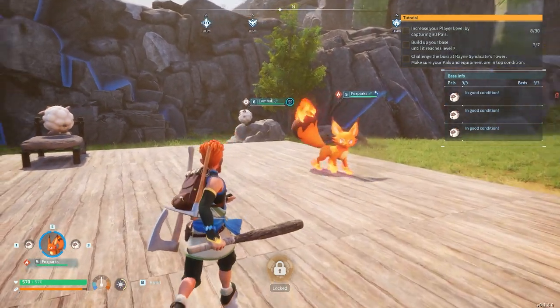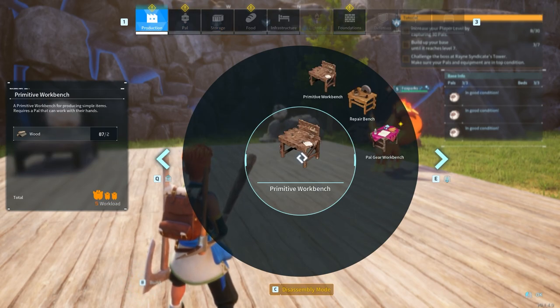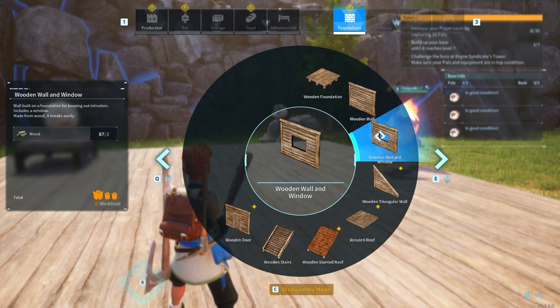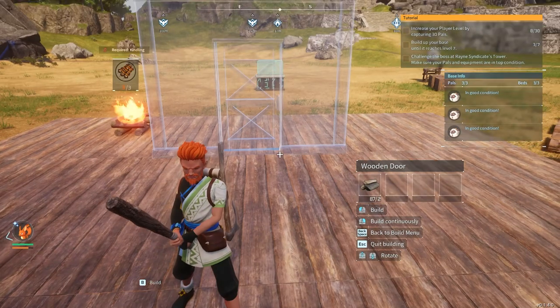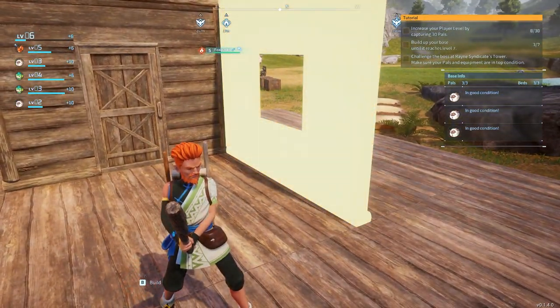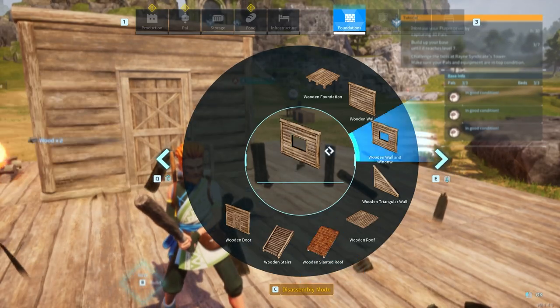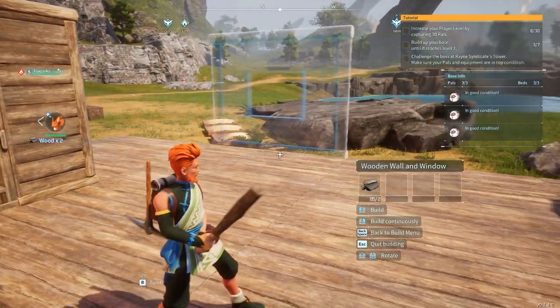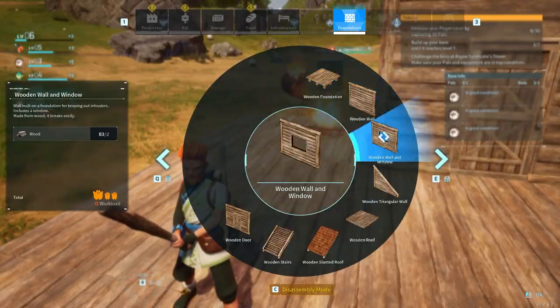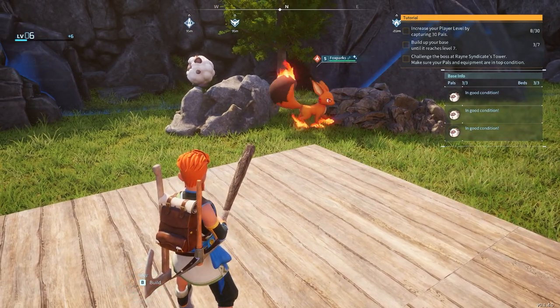Let's go ahead and finish off the house here. I want to get this built. I went out and got resources so I should have them. Let's put the door up right here and then get a window up — there we go, yep. Put another one here and we'll put our walls here.